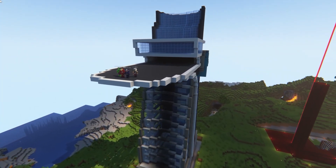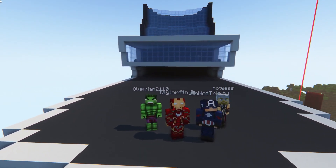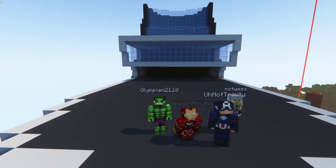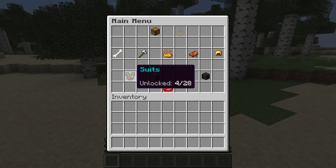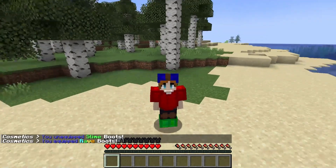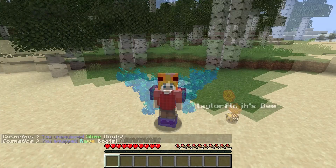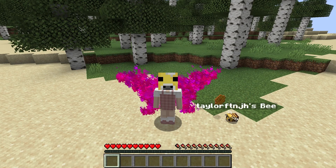You always want to have the best stuff in Minecraft — the best gear, the best house, or the best skin — and this competition is even more prevalent on a server. The good news is, showing off to others has never been easier thanks to Ultra Cosmetics, a Minecraft plugin that allows you to earn and display various cosmetic rewards. From pets that follow you around to flashy particle effects, there is something for everyone.